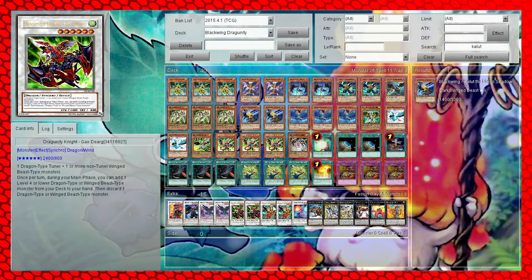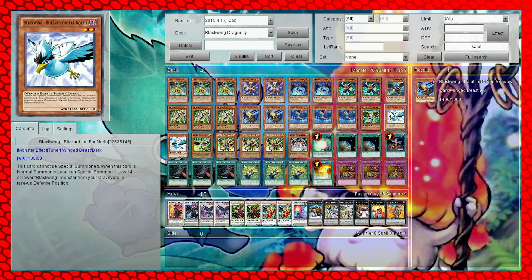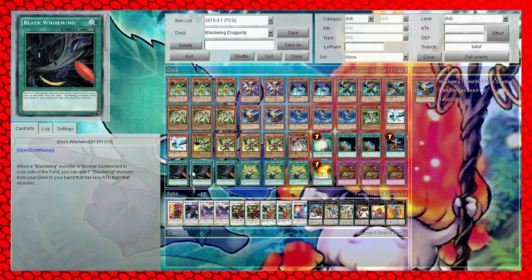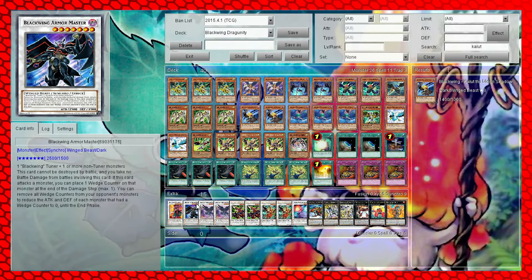The Dragon Unities can also use Gale for Synchro plays, though you can't use them for the Dragon Unity-specific ones. Blizzard is in for Special Summoning from the Graveyard. And Blackwing Terraforming - Black Whirlwind - which adds cards to hand. Then there's Nottingham for an additional Normal Summon, and Arm Master.